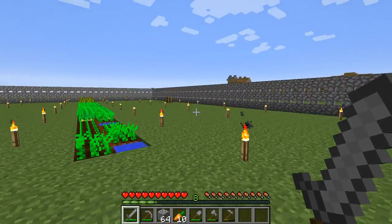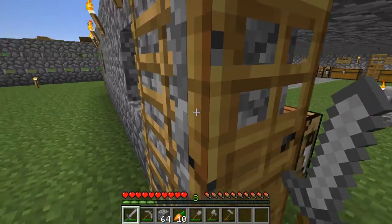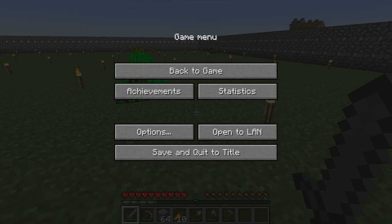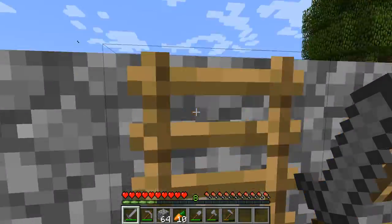Another thing I want to show you is that I did not hack any of the cobblestone in from the creative menu. Because if I go into statistics, you can see on the blocks right here that I actually mined cobblestone 4,071 times. So all of that is work done by me in survival — no cheats or anything like that.